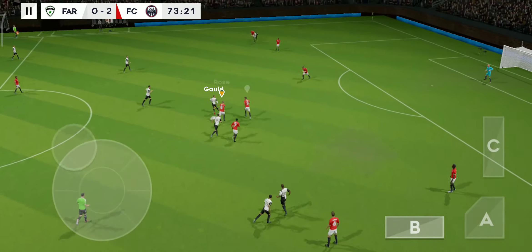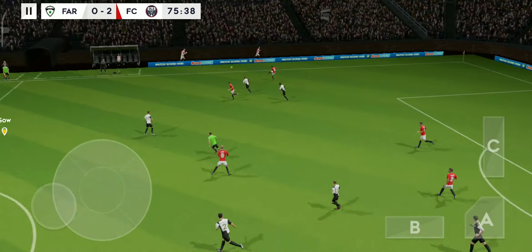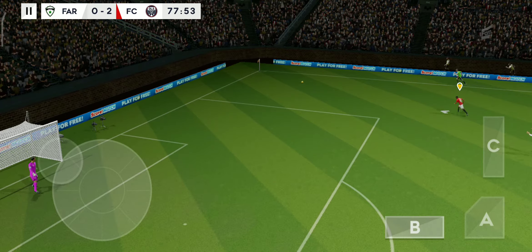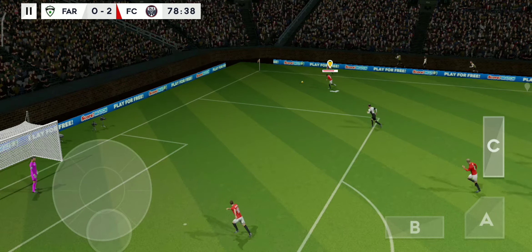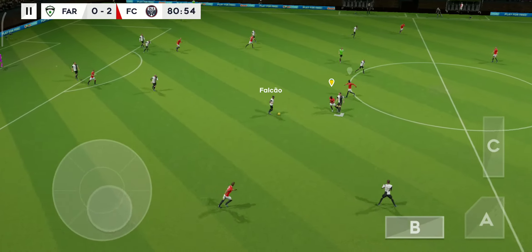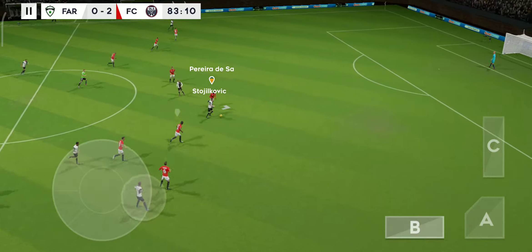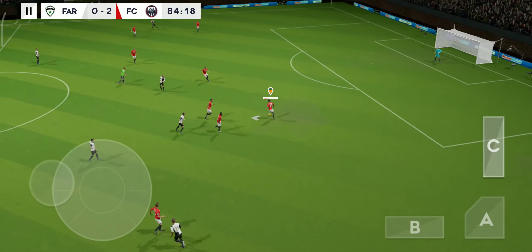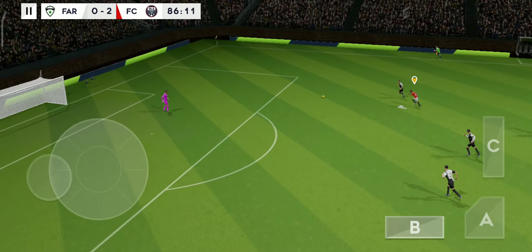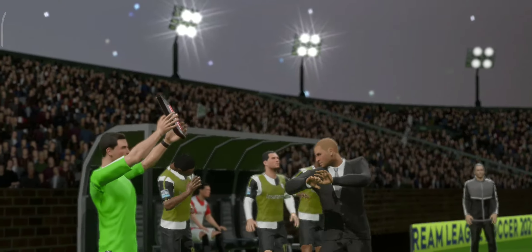Celebrations are over as the ref starts things up again. Distributes the play. Looks like the opposition are still trying to get back into the game. Won the ball. Sends it forward. It's with the striker. Well, you have to say there's not much chance of a comeback here now. The striker picks it up. Confident defending. And they get it away. And he's looking — that's a foul. We're only going to have one minute of stoppage time today.